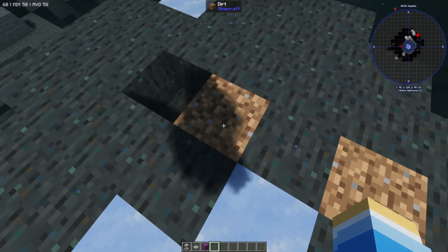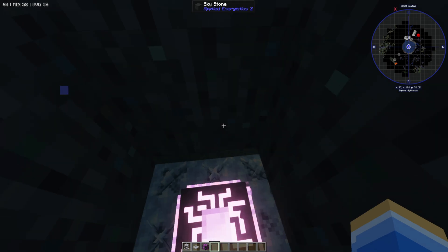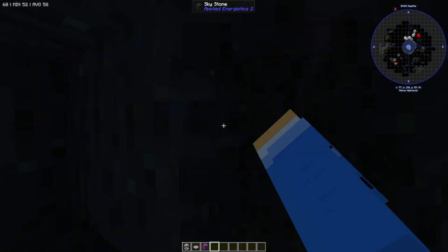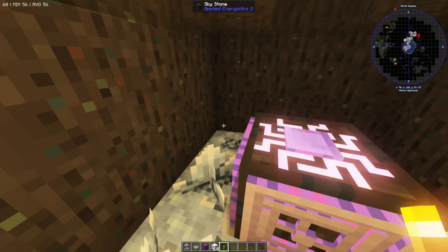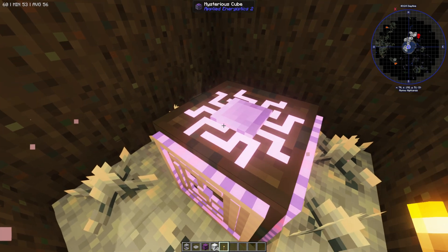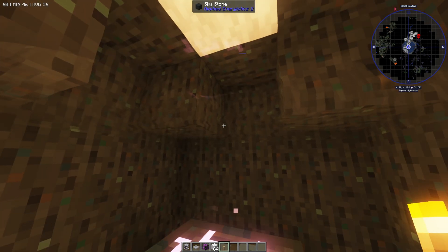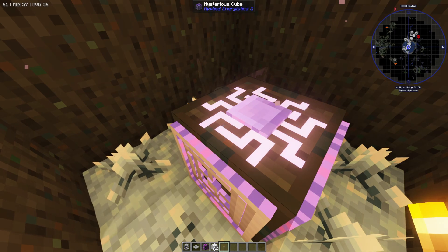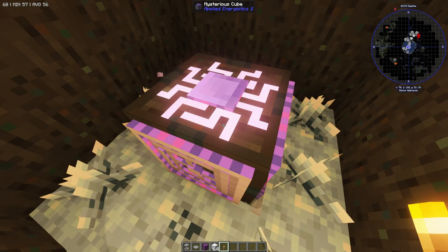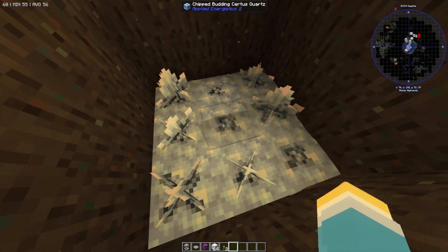What you want to do is break into it here. When you break into it it's going to take you into a little area that looks like this. Inside you're going to have a few different items. The first one is a mysterious cube, and inside the mysterious cube you're going to get the presses that you need for using on the inscriber. You can break that and you're going to get the items just like that.